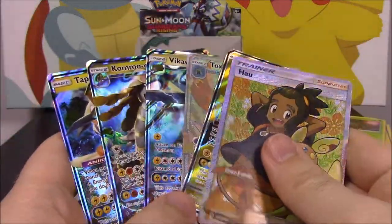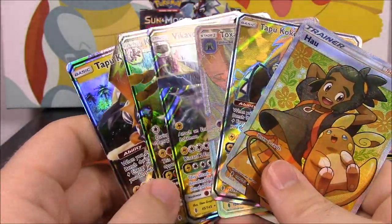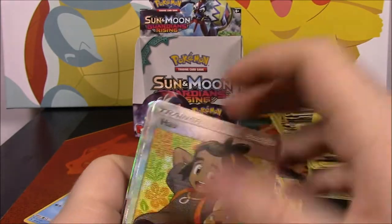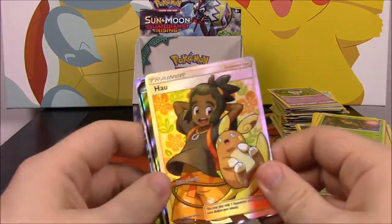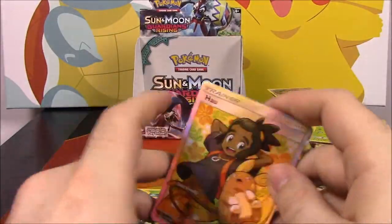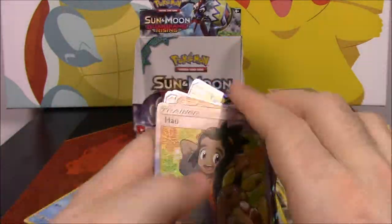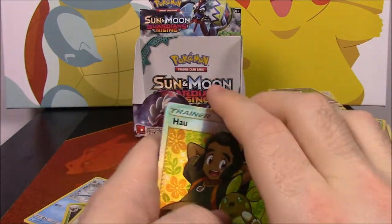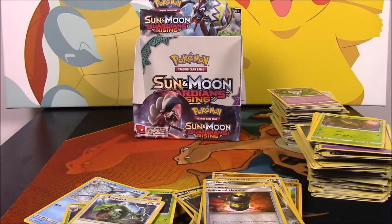Those are our six ultra rares from this box — not too bad! I think some of these cards are new for my collection, which is exciting. Either way, it's still awesome. That's it for the unboxing of the Sun and Moon Guardians Rising booster box. Leave a comment below, let me know if you thought these were good pulls, which rare is your favorite, or which one is best for playing. Hit the thumbs up if you enjoyed, and subscribe to see more Pokémon card unboxings every time a new set comes out — we'll see you next time!